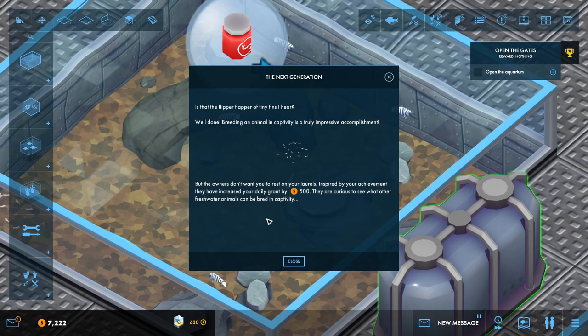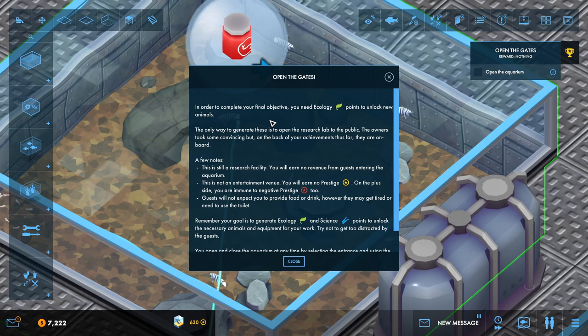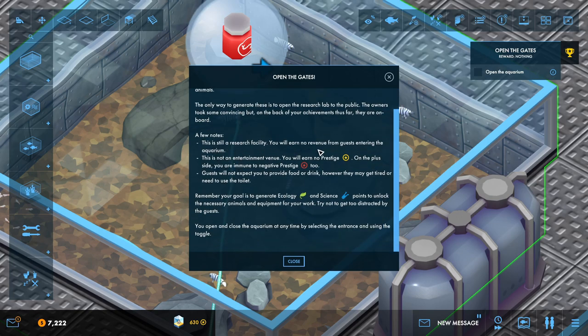Inspired by your achievement, they've increased your daily grant by 500. They're curious to see what other freshwater animals can be bred in captivity. In order to complete your final objective you need ecology points to unlock new animals. The only way to generate them is to open the research lab to the public. It's still a research facility so you earn no revenue from guests and no prestige, but you're immune to negative prestige. Guests may get tired or need to use a toilet, but your goal is to generate ecology and science points to unlock the necessary animals and equipment.